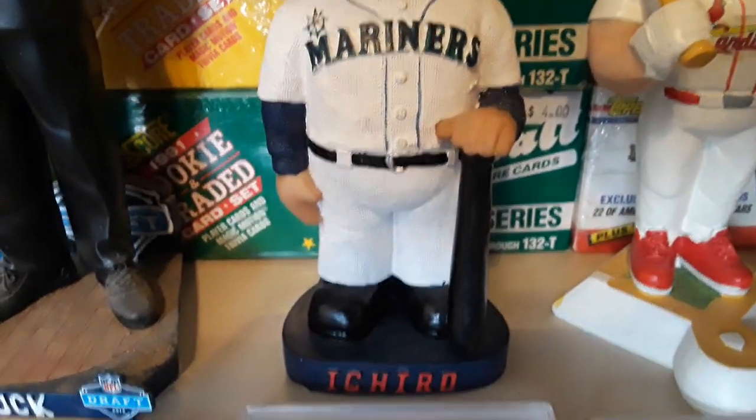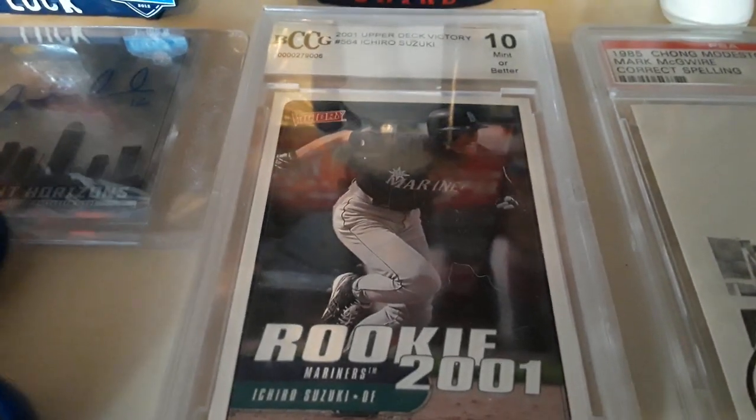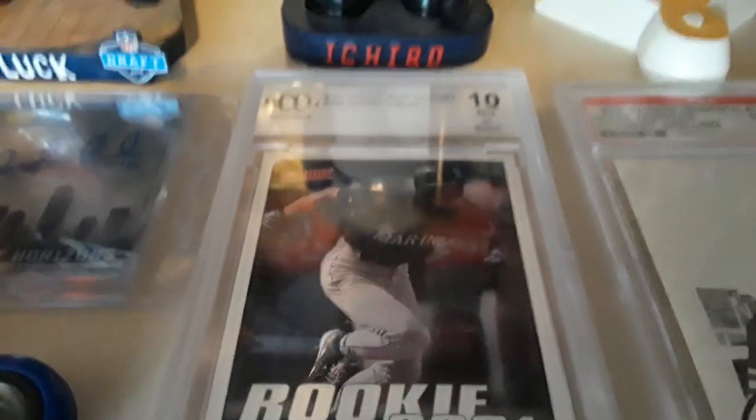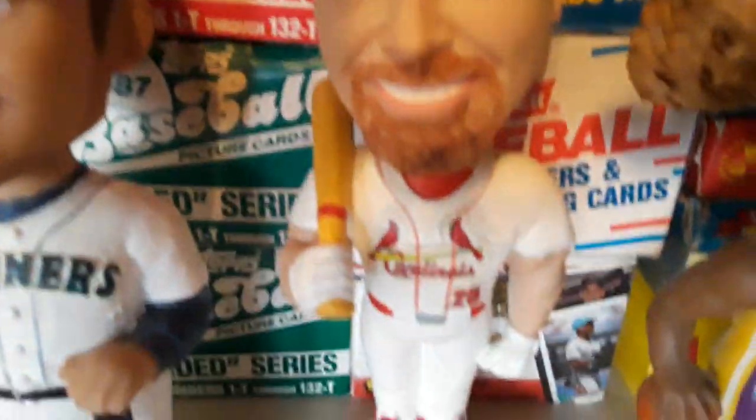This one was Ichiro — got him really cheap at the LCS, couldn't pass it up. Accompanying that bobblehead will be this card, the Ichiro 10 from Beckett rookie card.